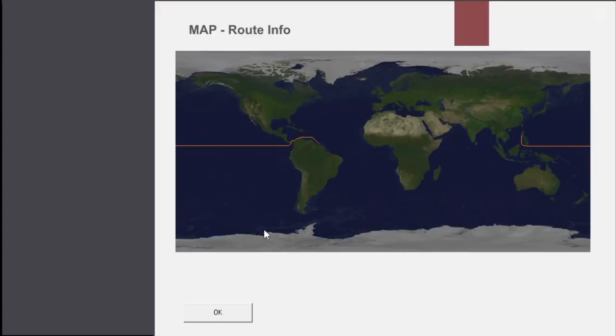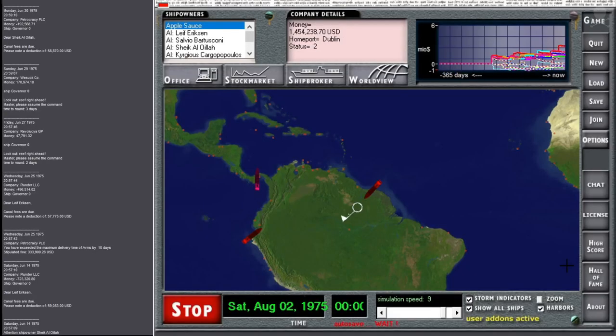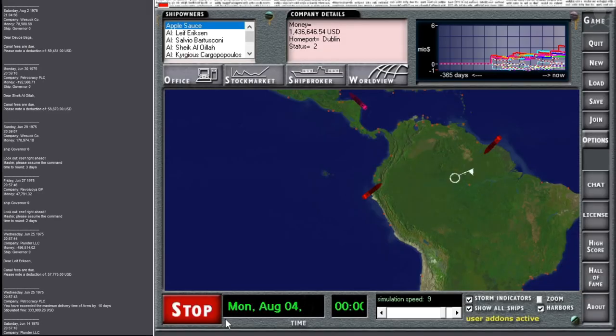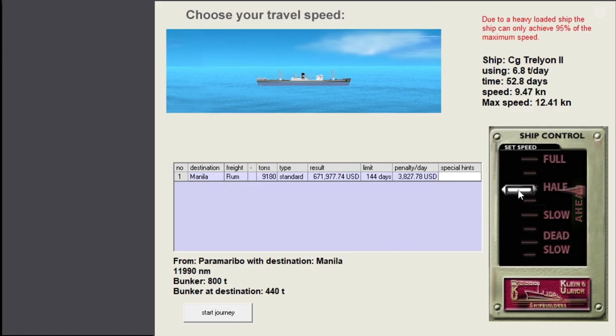I was wondering if we'd go just under the Cape, but no. The other way around then. Talara - that's a sandy, desolate landscape right there. Out of Paramaribo. We don't have a simulation on, so that doesn't really matter. Let's just go under 41 days. Freight is reserved - let's go pick that up.